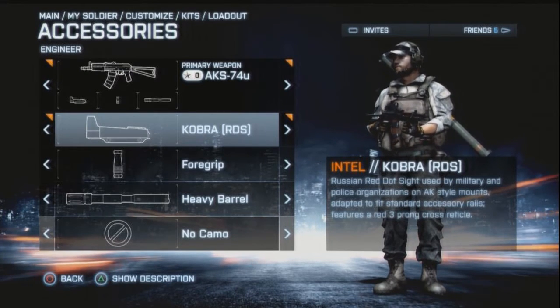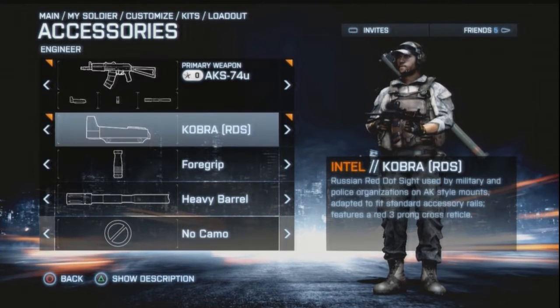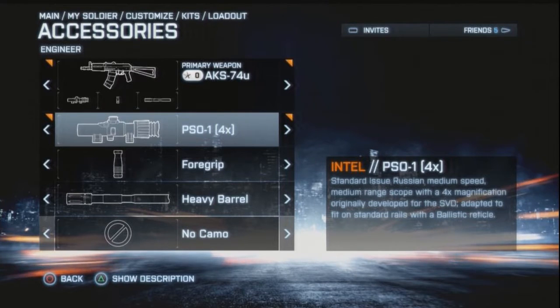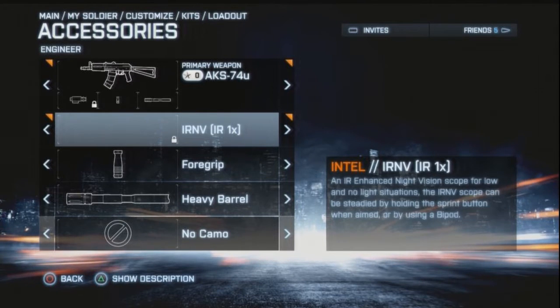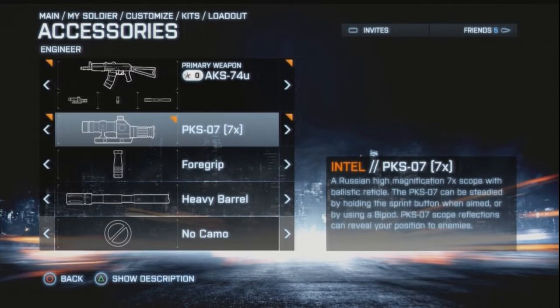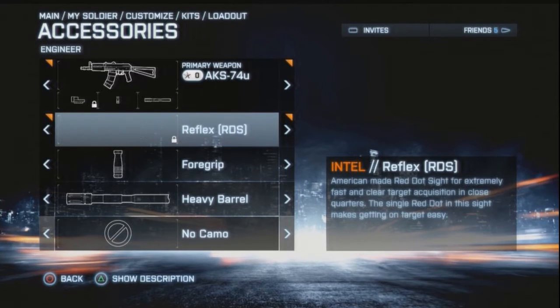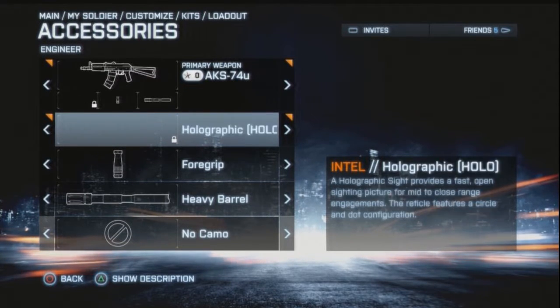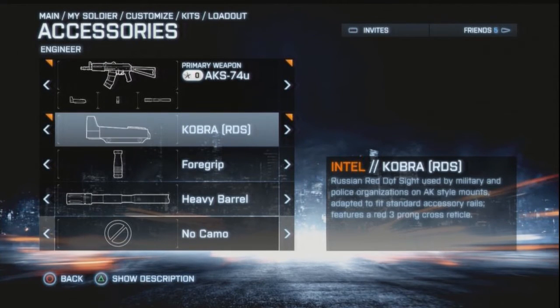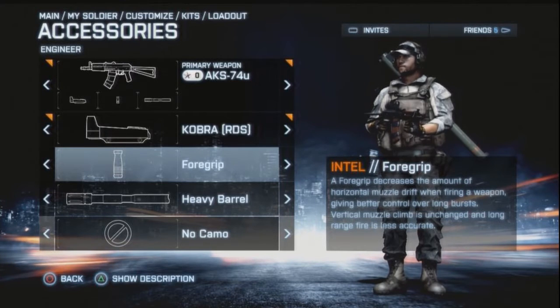The Cobra scope is one of the best scopes for this gun. I honestly don't like using the PK-AS holo or the PSO 4x scope, but that's just me. There might be scopes out there that are better for it, but I prefer not to use any long-range scopes for these kinds of guns. The holographic scope and the reflex sight might be good for it, but I honestly prefer the Cobra sight.